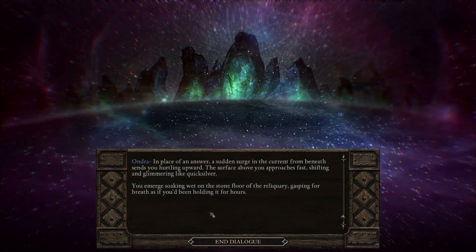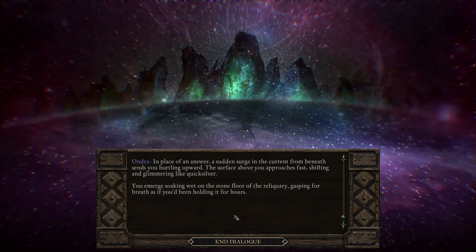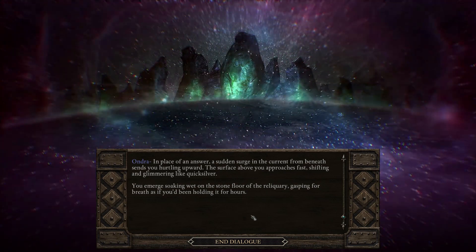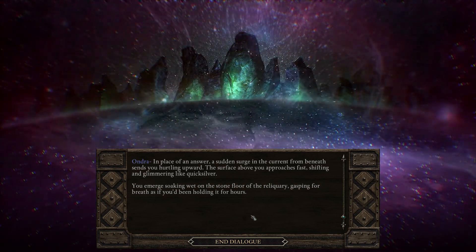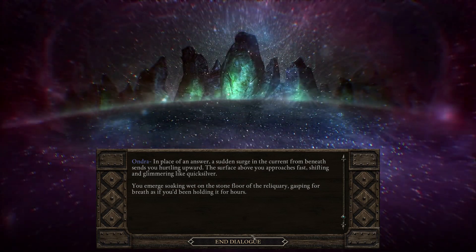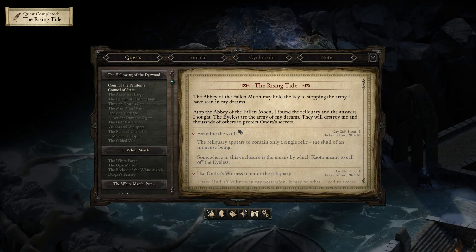In place of an answer, a sudden surge and current from beneath send you hurtling upward. The surface above you approaches fast, shifting and glimmering like quicksilver. You emerge soaking wet on the stone floor of the Relicry, gasping for breath as if you'd been holding it for hours. Atop the Abbey of the Fallen Moon, I found the Relicry and the answers I sought. The Islis are the army of my dreams — they will destroy me and thousands of others to protect Andra's secrets.